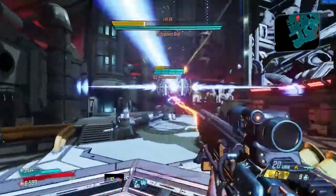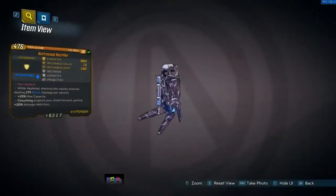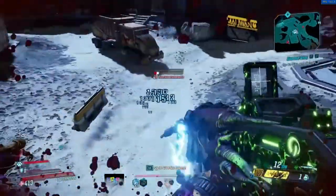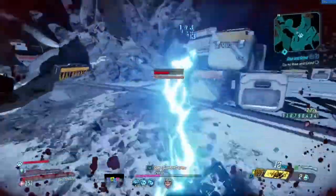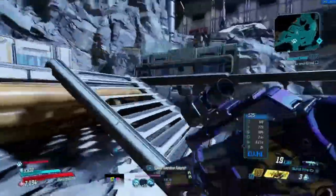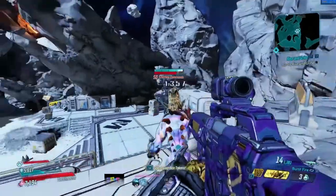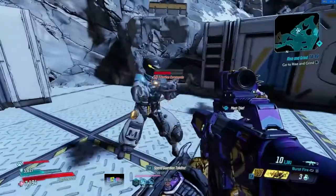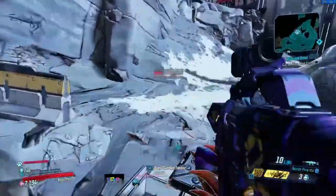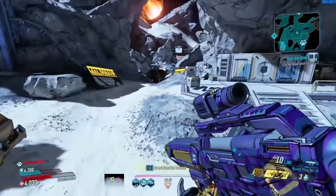Katagawa Ball has an increased chance to drop the Rectifier, which is a Hyperion shield. It works in a very similar way to the Brainstormer — the red text is 'You come to it,' and when your shield health is completely depleted, it shocks nearby enemies, as you can see on screen. You can make a crazy shock build, and it might work really well for Amara. If you're constantly at low health, you're going to have a lot of fun with this. It's not one of the best shields, but it's a lot of fun. I already had one from a world drop, but it does a surprising amount of damage.